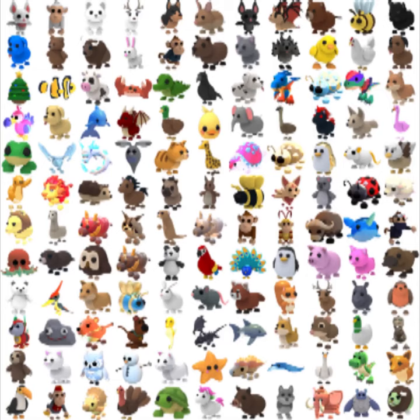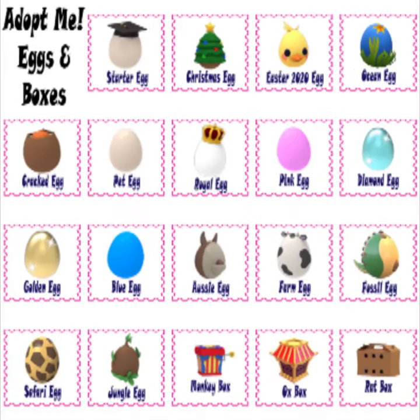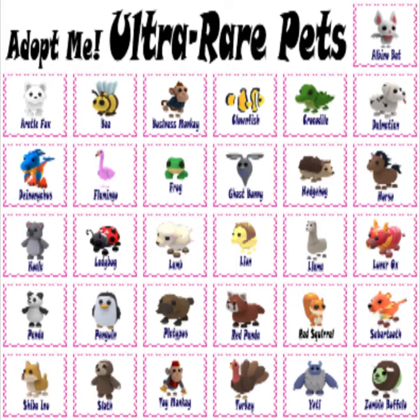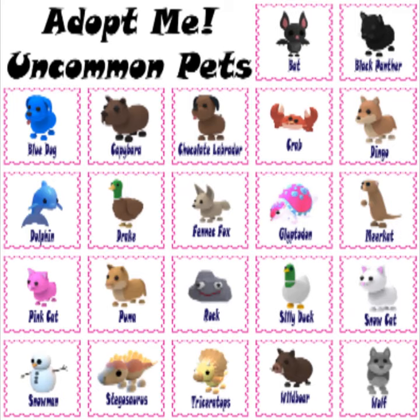The kind of pet players get is mostly dependent on chance. The more expensive an egg is, the greater chance players have of hatching rarer pets. There are currently 74 total pets players can hatch from eggs. Another type of pet is an event pet, which is a temporary pet that is removed from all inventories after a period of time.